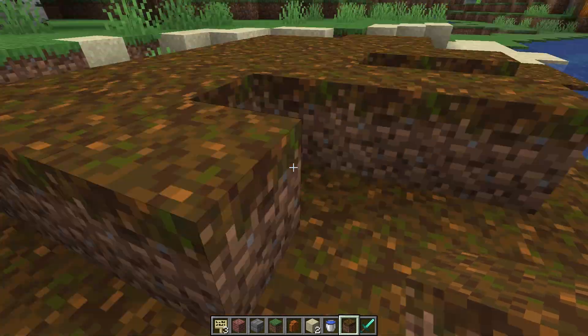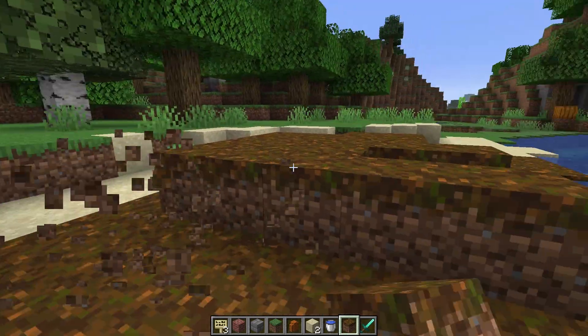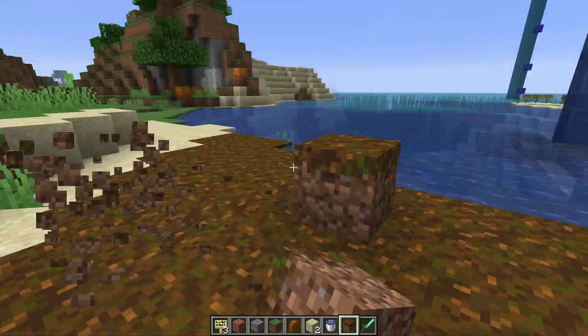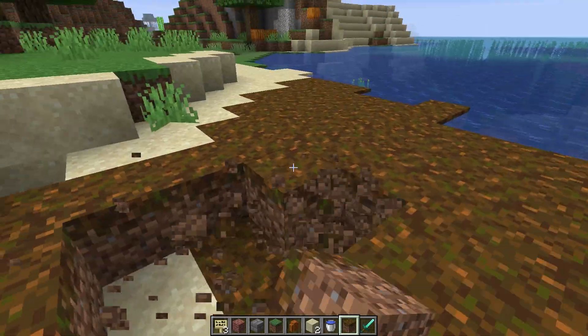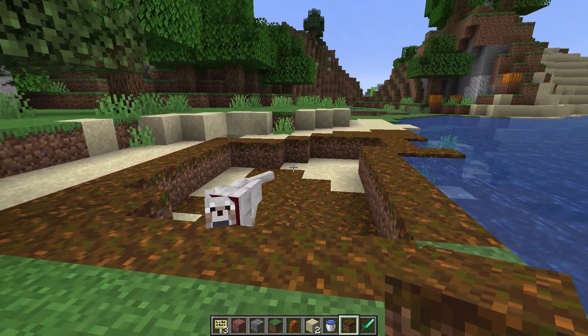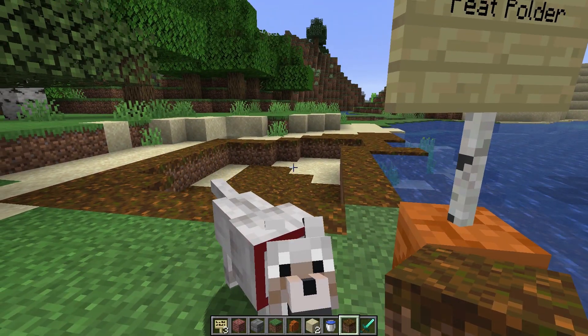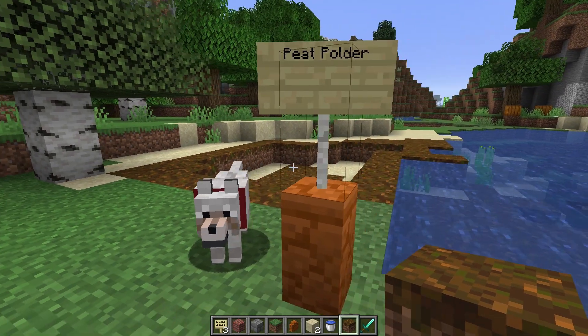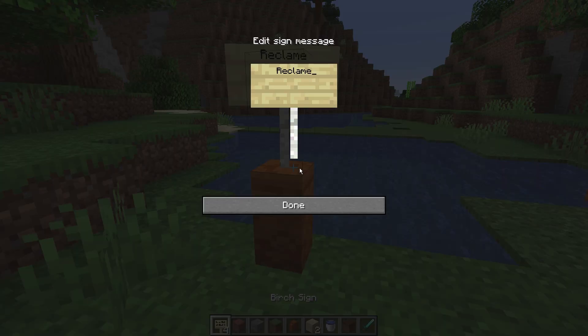By making these ditches, the water could run out, causing compaction. Compacting means that when the water is removed from an area, the ground level starts to fall. This happens when the ground is very weak, and peat happens to be very weak. So the peat started compacting and therefore became a lower area, and in the end you will have a peat polder.